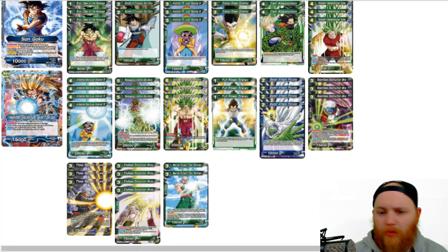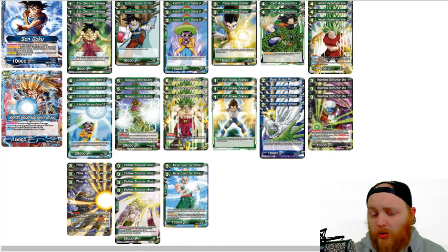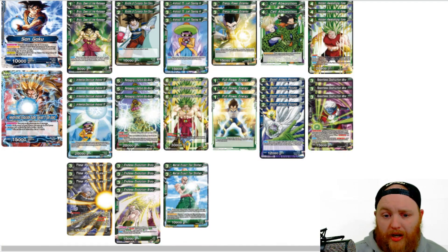Next up we have 4 Boost Attack Piccolo. Obviously our leader is blue — we're running a mono-green deck but we have a blue leader. This is just our super combo for blue. I 99% of the time always prefer Boost Attack Piccolo over Kibito Kai. I just feel like always getting the draw effect works better than the occasional draw effect from Kibito Kai.